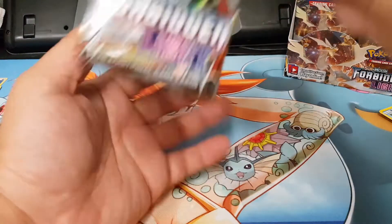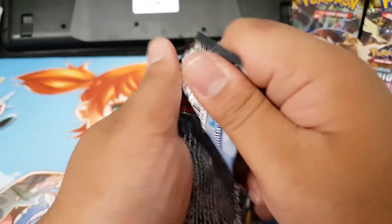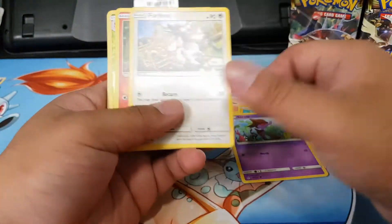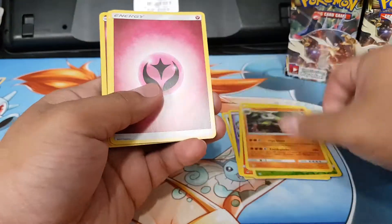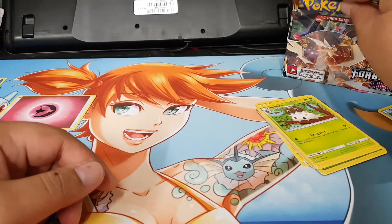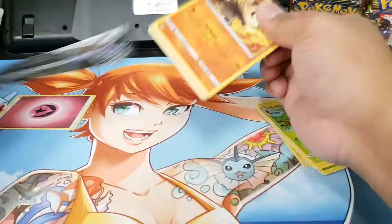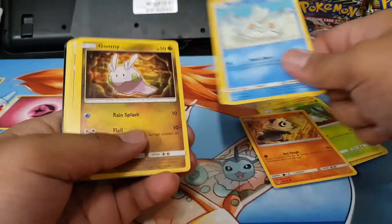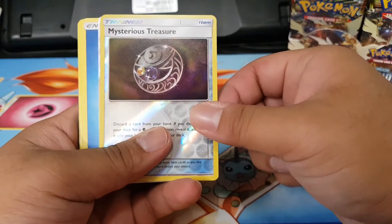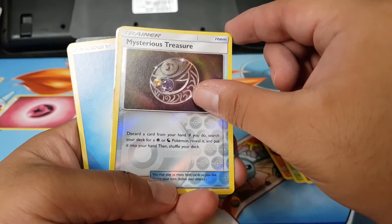Next pack — a new Ultra Beast. Interesting, I'm surprised it's not a rare. I guess it's not that great. Noibat, Magnemite, Skrelp, Furfrou, Litleo, Vivillon, and Torterra with nothing. Next pack: Pancham, Scatterbug, Gumshoos, Deep Fighter, Mysterious Treasure — oh, it's stuck!